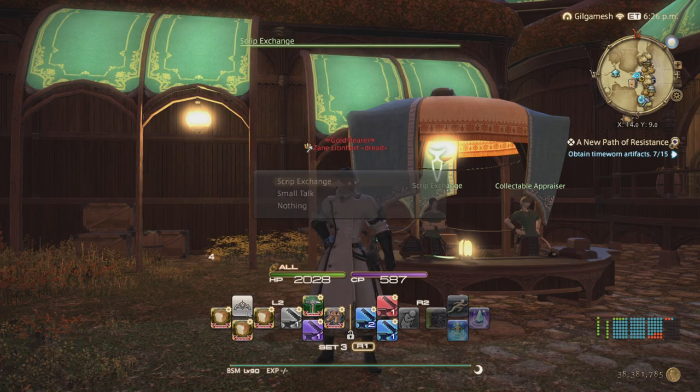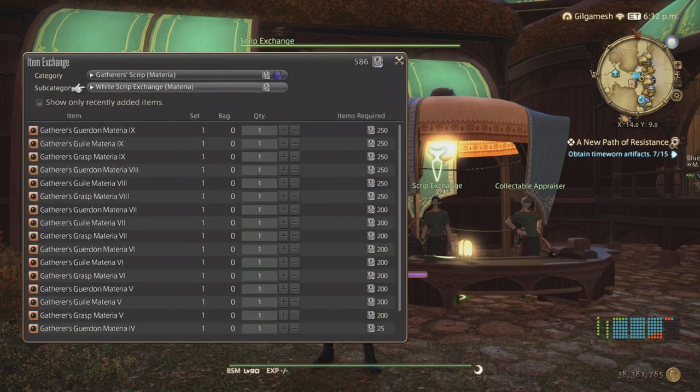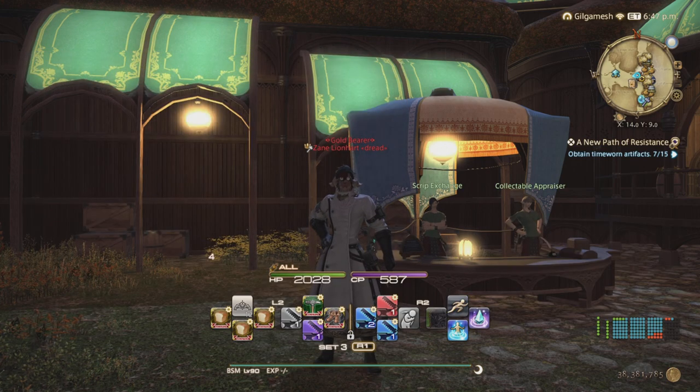Now let's talk about gatherer scripts — something I don't really care to do because it's too grindy. For purple gatherer materia, go with Perception 10, because perception is what we need for most new items and for making collectibles much easier. This also applies to white scripts — you want to sell perception over everything else. For purple script materials, we have the aether sands, but at 300 purple scripts each it's not optimal. You can get these through ethereal reduction much easier, so I'd skip the sands altogether and save your time and sanity.